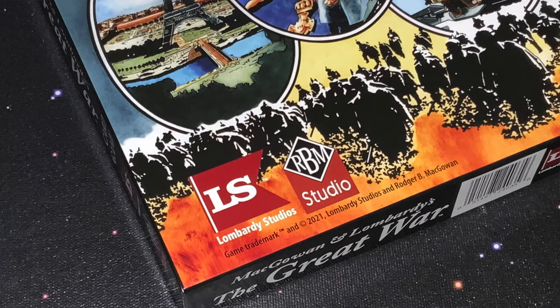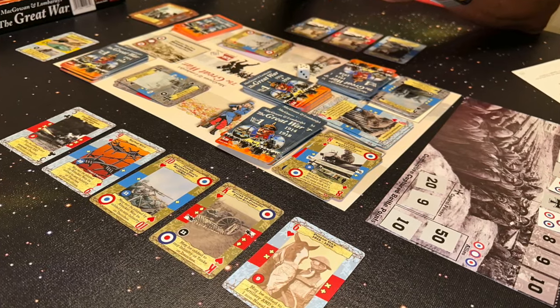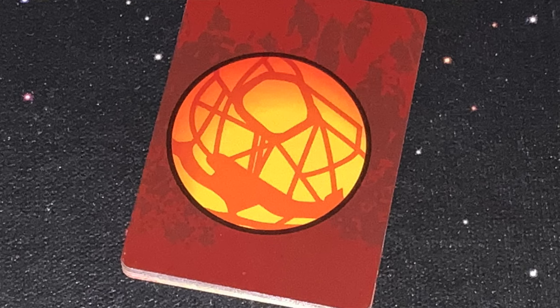In McGowan and Lombardi's The Great War, the card game from Lombardi Studios, two players take on the roles of either the Central Powers or the Allied Powers during the conflict from 1914 to 1918. Essentially, this is a card game where you have a number of cards which can actually be used as regular playing cards if you wish, and you determine exactly what cards you're playing with for what scenario you're doing. There's even a War of the Worlds scenario you can add in.